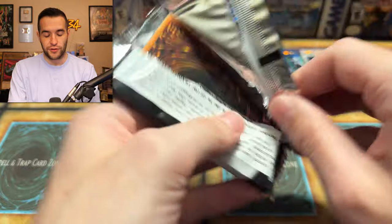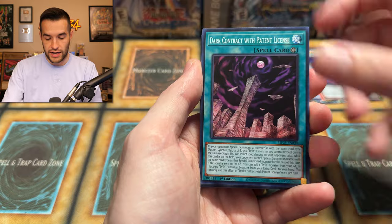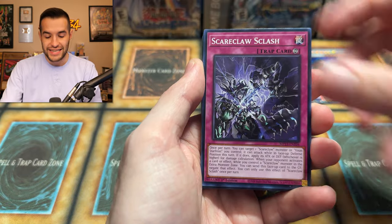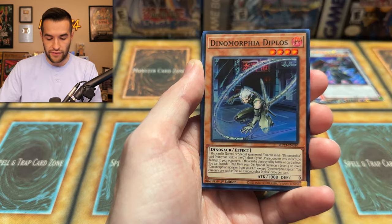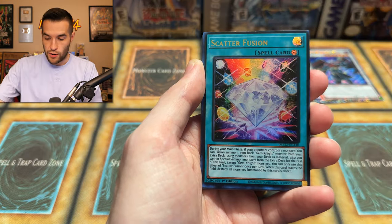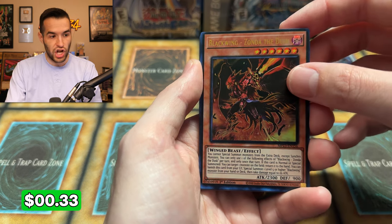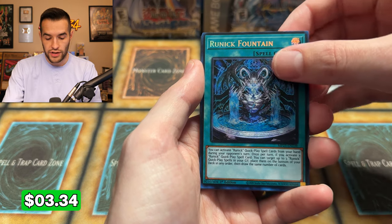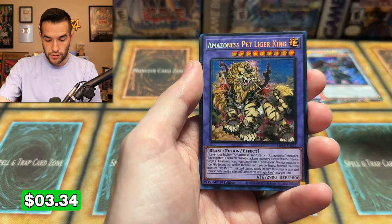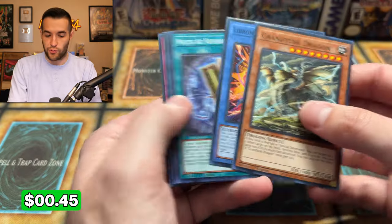Last pack magic for this video, guys. Don't forget to subscribe if you've enjoyed the video, and check out the affiliate link for a little discount if you want to pick some of this up yourself. Last opening — we have Dynomorphia Diplos, Scatterfusion with a gem on it, Blackwing Zonda the Dusk, Runic Fountain — that's a good one — and our final secret rare: Amazonas Pet Liger King. Not a crazy one, but Runic Fountain's pretty good. Not a bad way to end it.